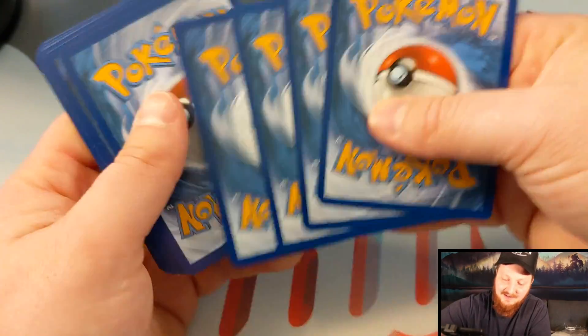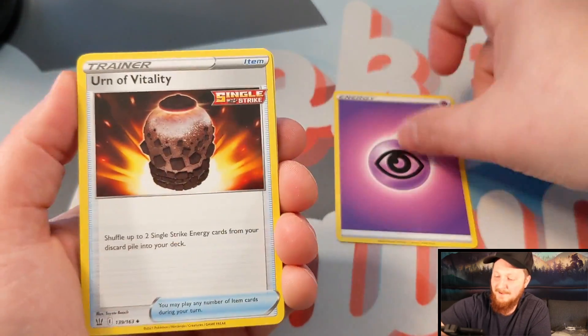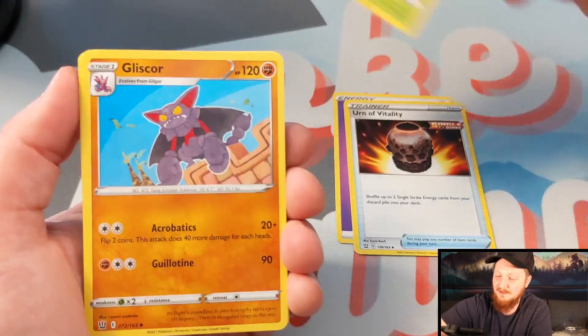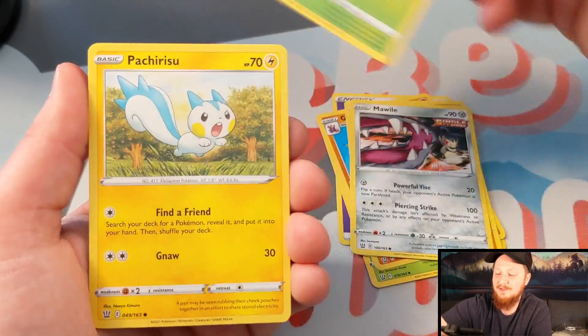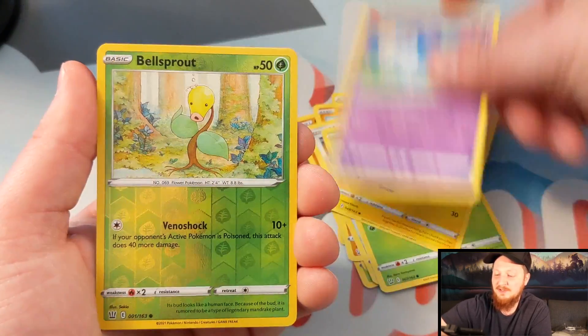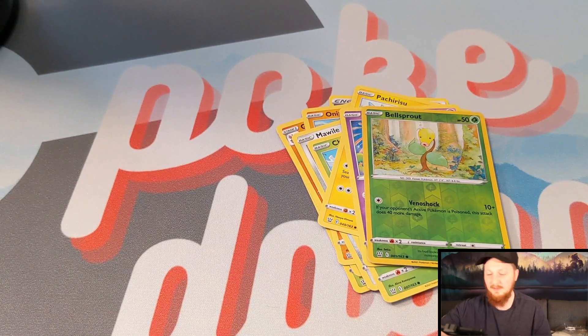Let's see if we can get some more fire here. Psychic, Urna Vitality, Spupa, Glycicor, Onyx, Mawile, Cherubi, Patrisu, Chimeco, Bellsprout, and then Boar Hollow. Nice.